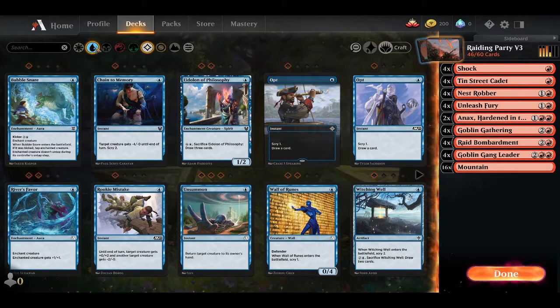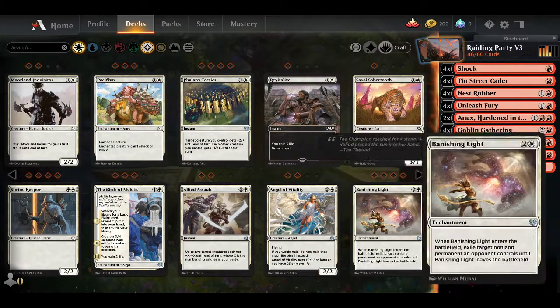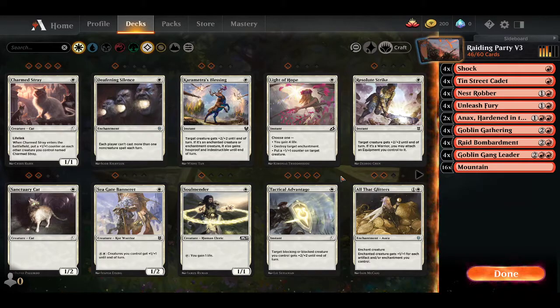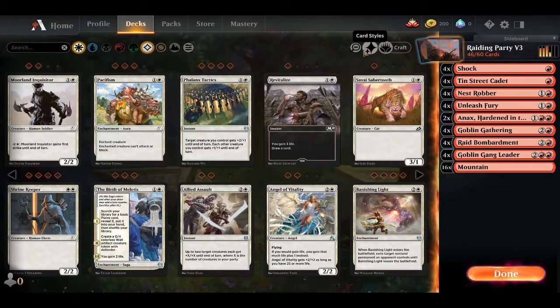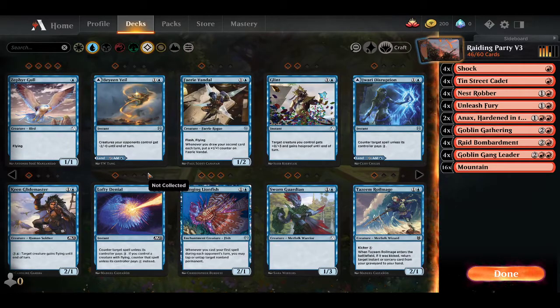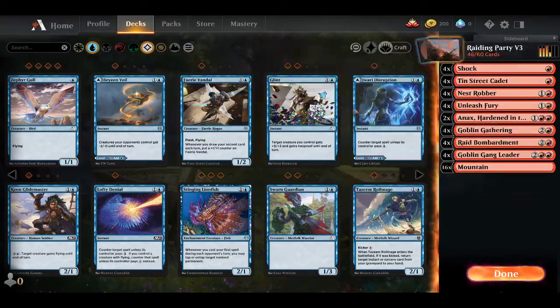What we did with the white when we splashed it is we focused on giving our guys some removal in the form of Vanishing Light, as well as buffs and combat tricks in Phalanx Tactics. That gave us the ability to spike our goblin power up as well as just get rid of threats. So instead, what we're going to be doing is going to blue for this version, thinking of an interesting way to do blue and still keep our goblins mostly intact — we want to remove about the same number of cards as before.